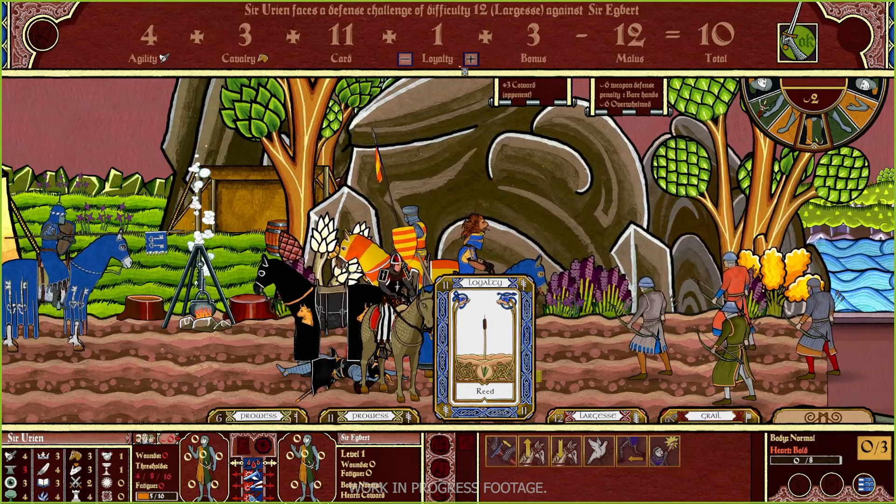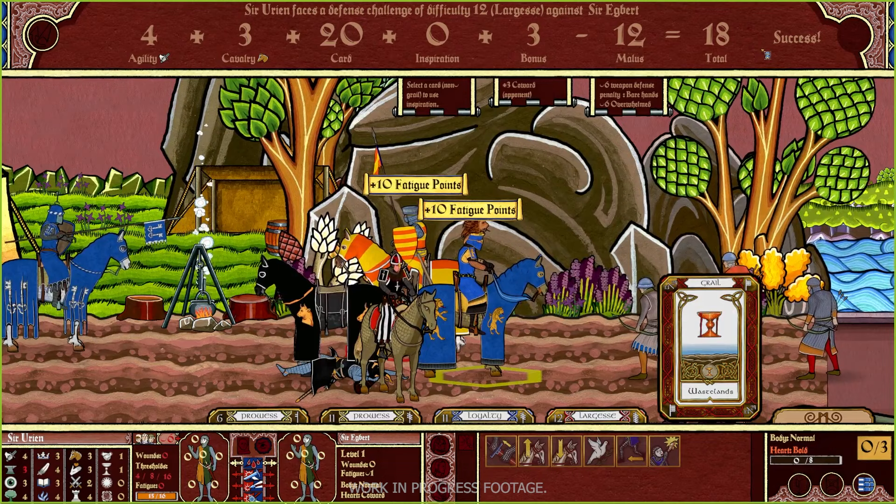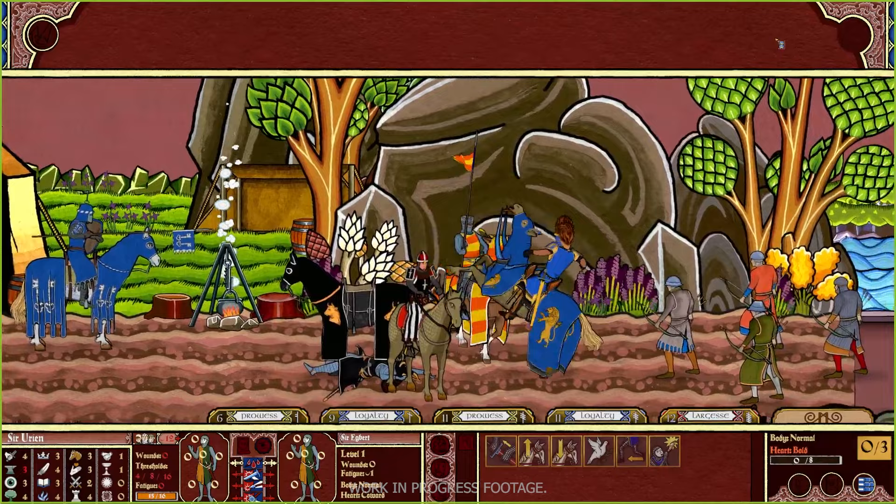When attacking or defending from an attack, a challenge comes into play. Since your opponent is a living being, the difficulty number is the score they play. Like all challenges, you must match or exceed the difficulty score through your knight's traits and by playing cards.